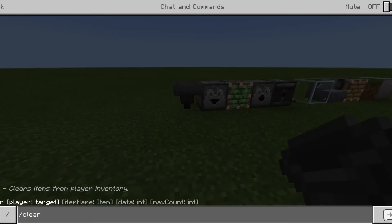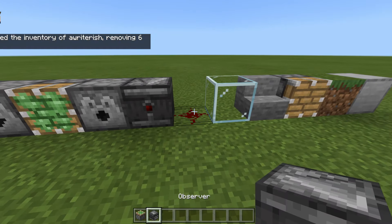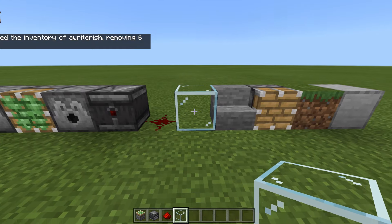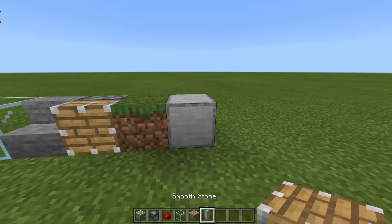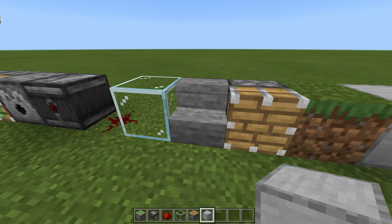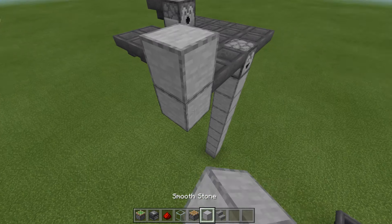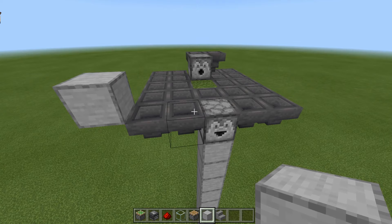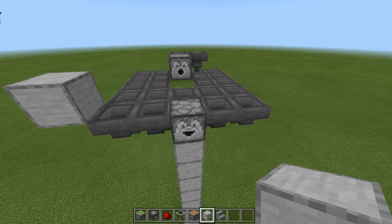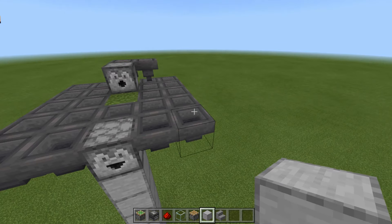Now the next thing we're going to want to do is build up the piston array that's going to be crushing the leaves and pulling along our blocks. Go ahead, clear out your inventory and grab sticky pistons, observers, redstone dust, glass or half slabs (half slabs should work as well), regular pistons, solid blocks, and your non-solid block. For the first layer, most of this is going to actually just be solid blocks. This farm is definitely very directional for how you place things inside of it — it doesn't matter which orientation it is in the world, but how you place things around this little hopper array is indeed very important.